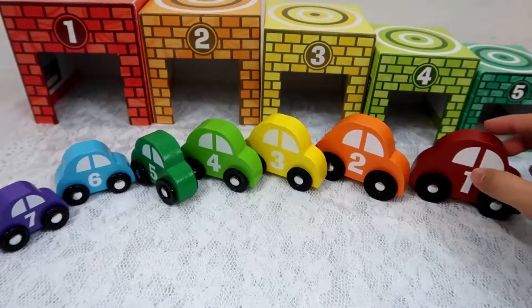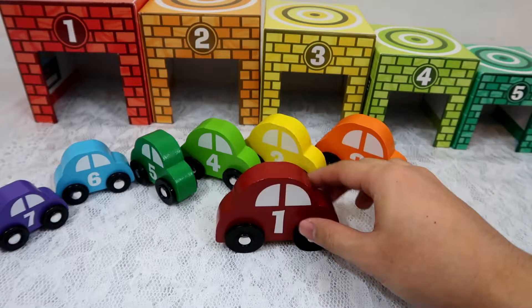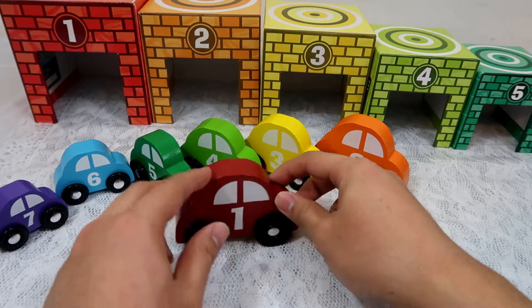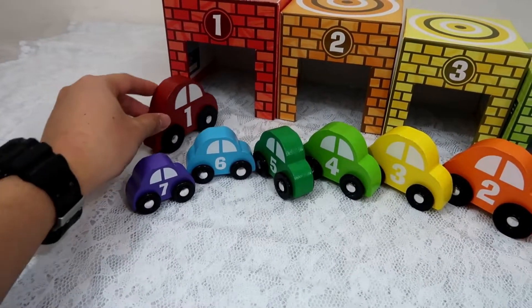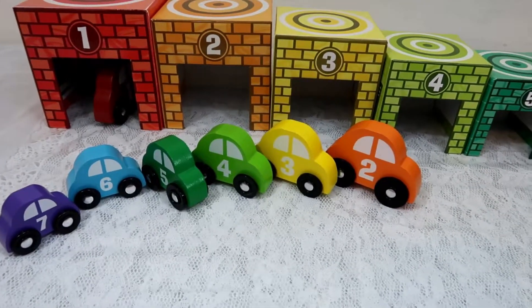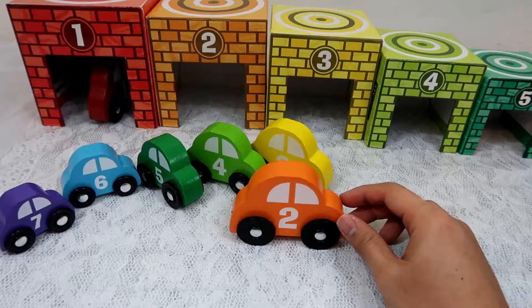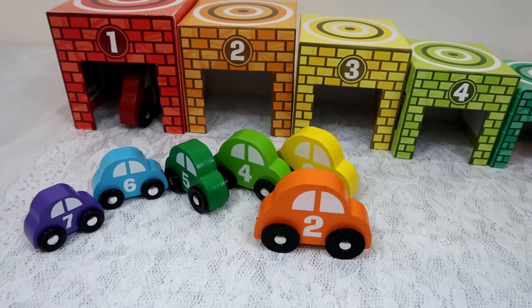Now we're going to put all the cars inside the garage. First we have this red car and it has number one on it, so we're going to drive the car into the first garage. Now car number two, and it is orange — this is an orange garage and it has number two on it.